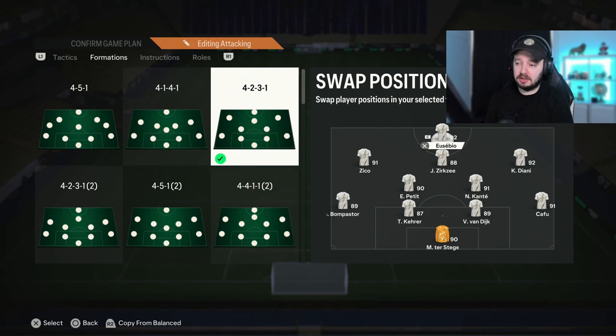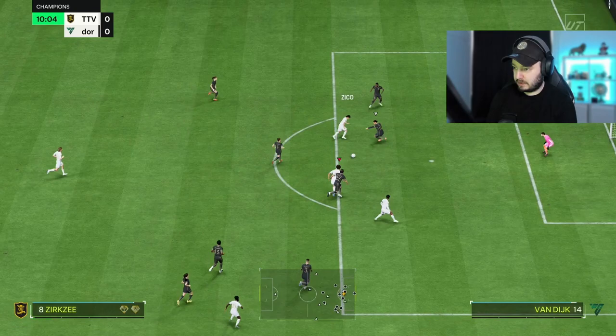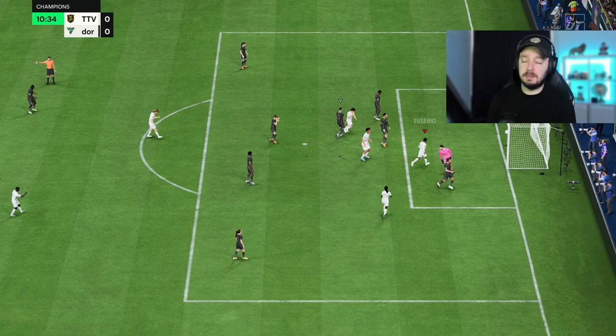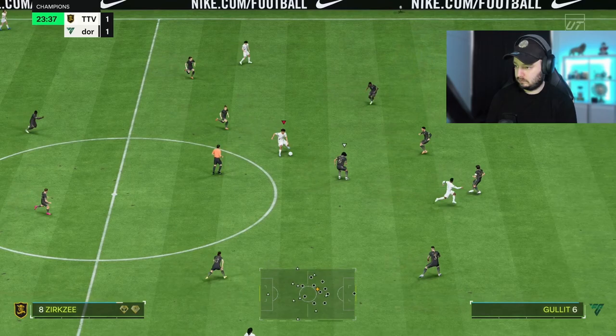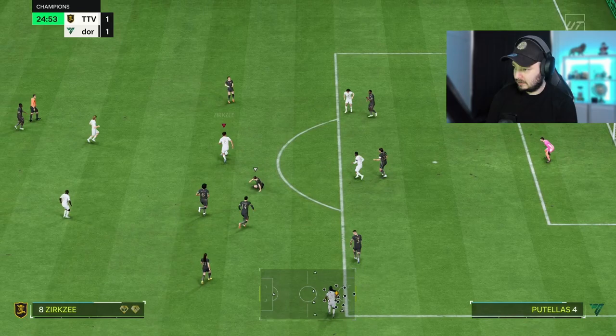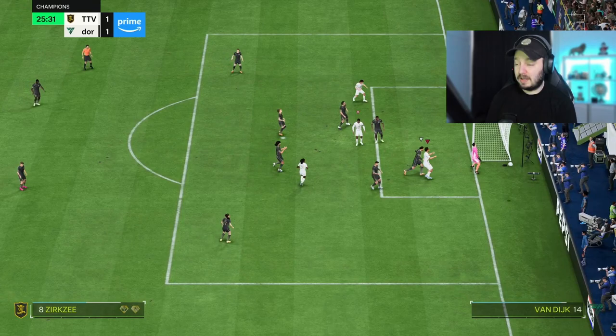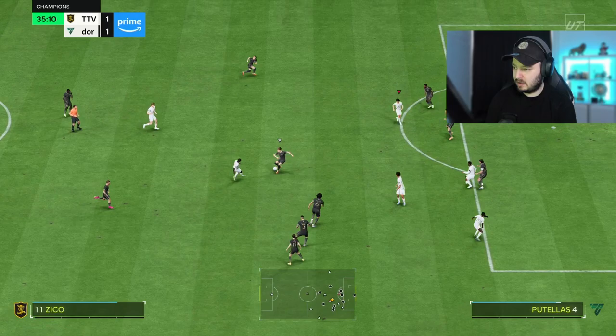Time to play him on the CAM position — Zico goes to the left, striker to the striker spot, and he plays on CAM. Good hold-up play, very strong there. That's the nice thing about a physical CAM. Strong against Van Dijk! My own player was in the way otherwise I would have scored.